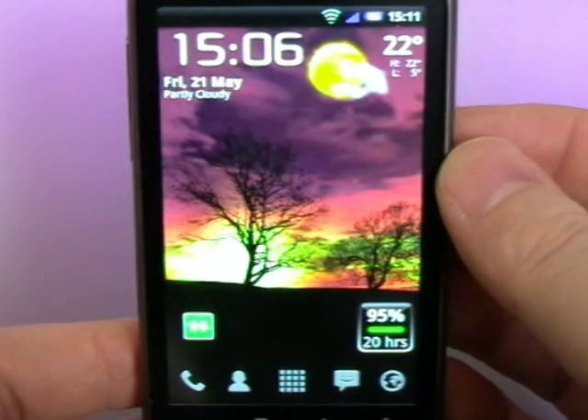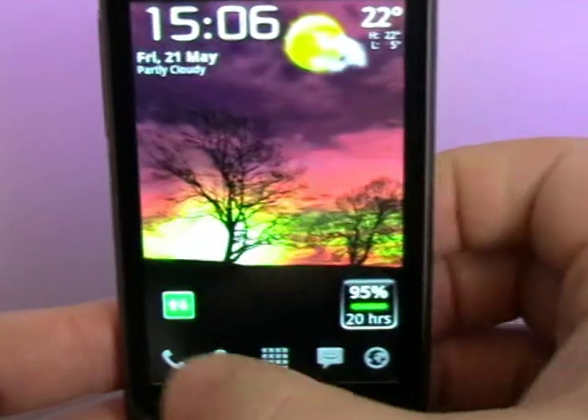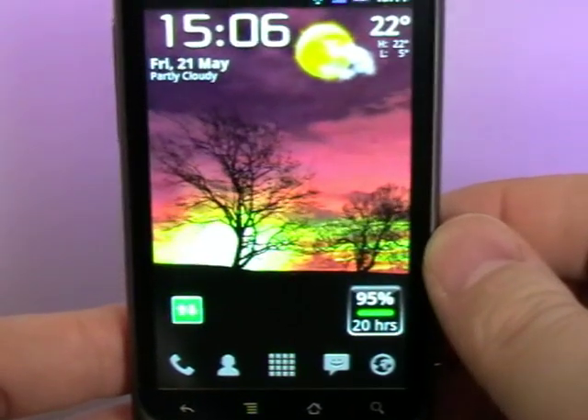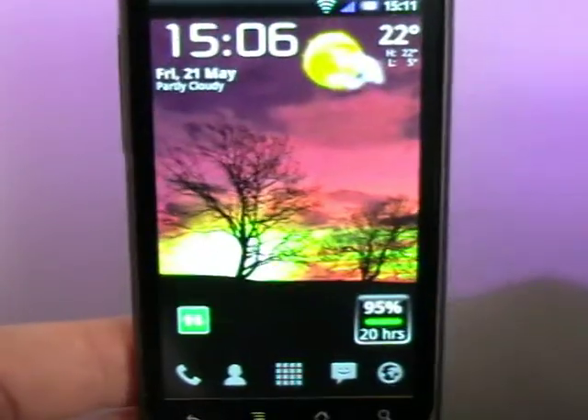So that's it — Launcher Pro. It is technically in beta; the developer is still working on it. We're hoping to get the ability to put any icons you want along the bottom, for example. But all in all, it's a very fast launcher with some nice little features.